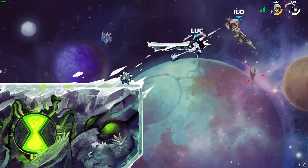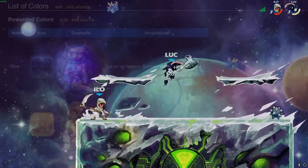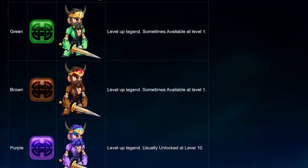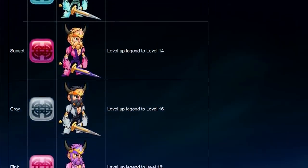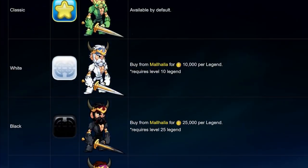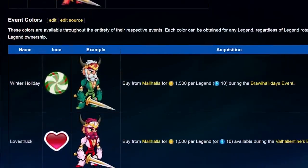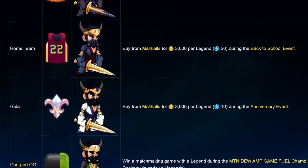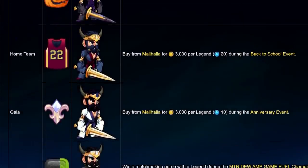On to the second category — these are items that are still pretty easy to get, they just take some time because you have to earn them by actually playing the game. Legend Colors: you start the game with a few colors, but you can easily unlock more by leveling each legend to level 25. The colors you can unlock along the way are purple, orange, cyan, sunset, gray, pink, red, white, and black. Most unlock instantly at a certain level, except for white and black, which cost 10,000 gold and 25,000 gold each after reaching level 10 or level 25 for each legend. There are also many other legend colors available during special timed events using gold coins, and there is usually a special color scheme for each battle pass that you can unlock by leveling up your battle pass tiers.